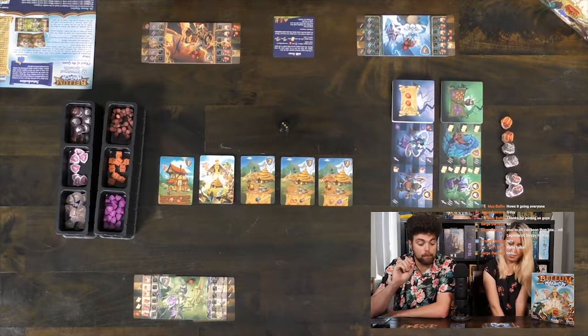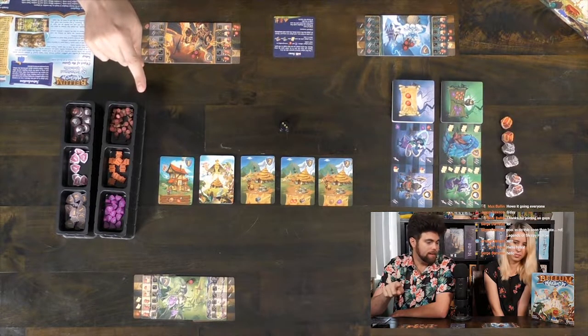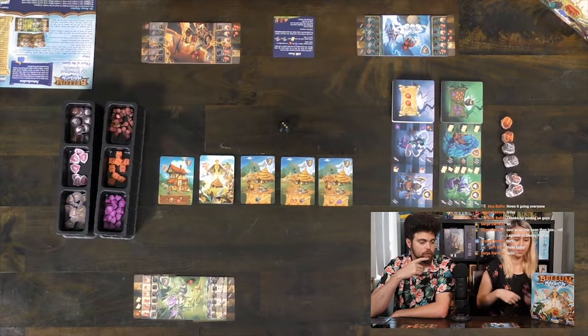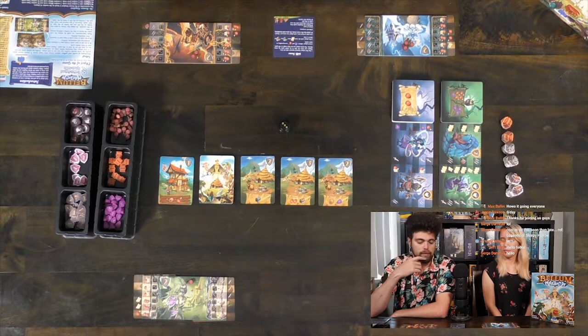The player with the most maps is going to win a silver chest. If there's a tie, each player gets a brown one. Max is the only one with a treasure map, so he is going to score a silver chest alone. The chests are secret — at the bottom of them is a secret number that gives you points at the end of the game. You can look at it if you like — just victory points.